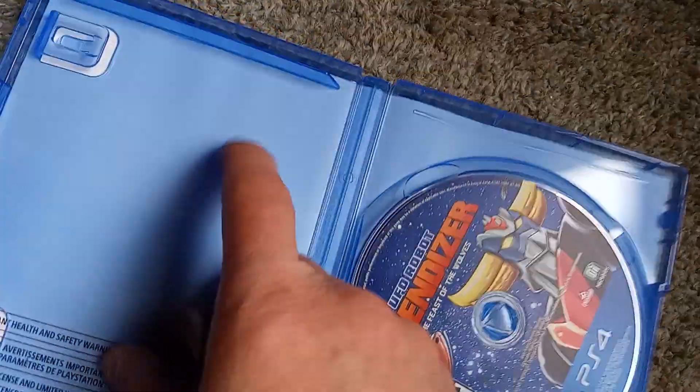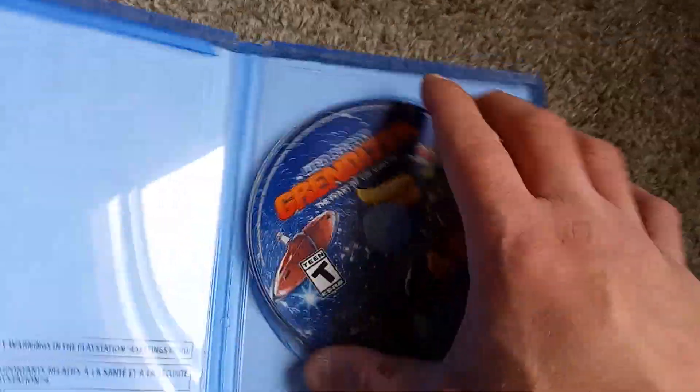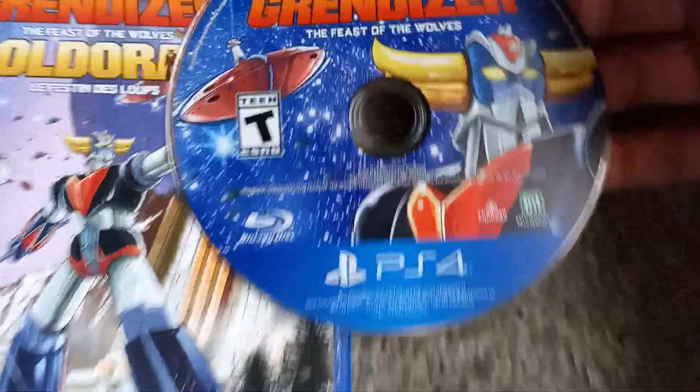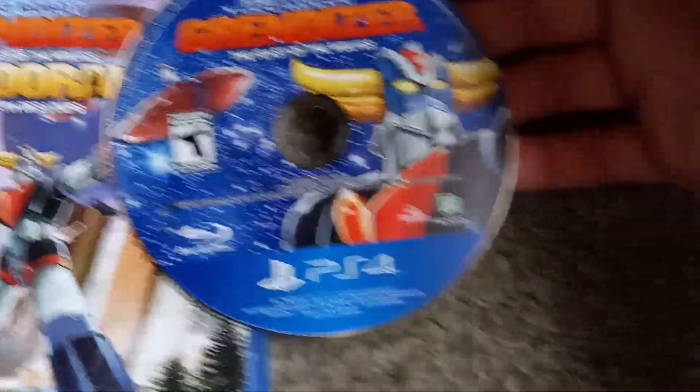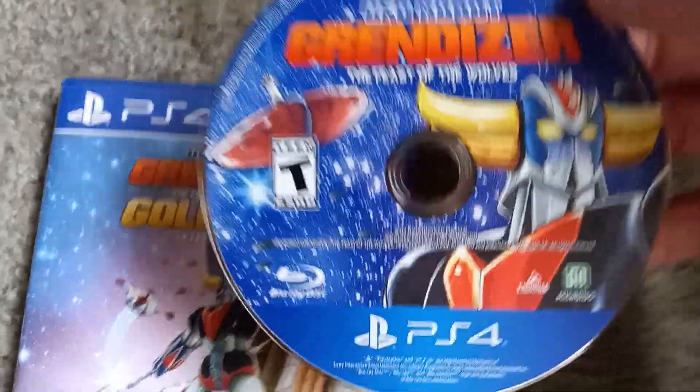I do like that there's not a lot of legal crap — there's just a very small little thing there. You open a lot of PS4 games and it's just non-stop legal crap underneath the disc itself. Featuring some pretty cool artwork. Is it the exact same image as the front? I believe it is, yeah, but they did it a little bit differently — there's a little evil saucer in the background as well.